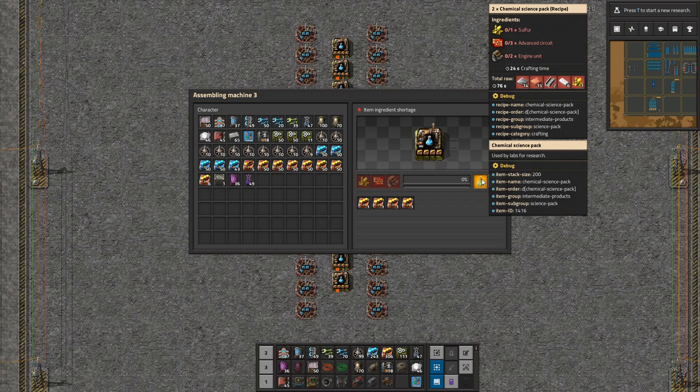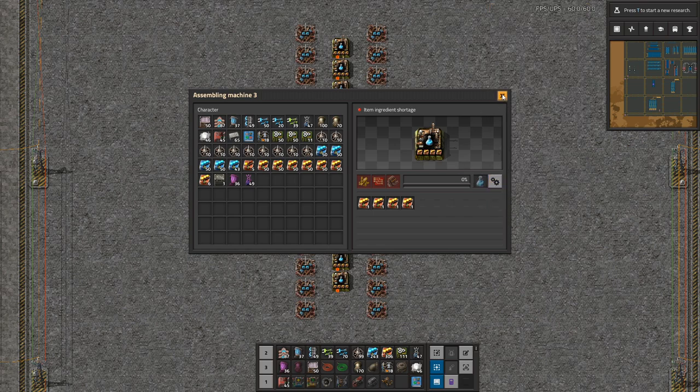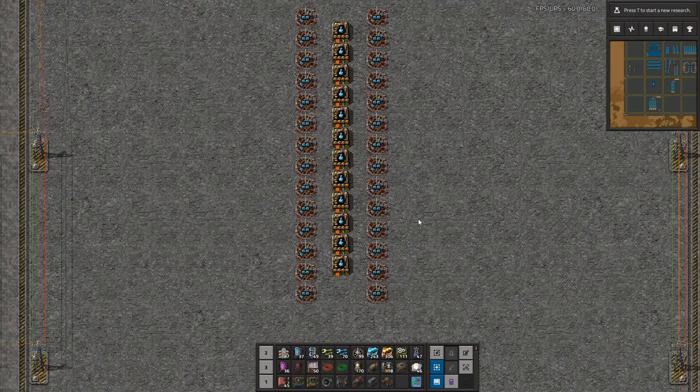Engines, on the other hand, are only used for blue science — the chemical science. You could say they're indirectly used for yellow utility science because engines go into electric engines, then flying robot frames, then yellow science. But that's not enough reason to bring them in on a train. Instead I'm going to bring in iron and steel by train and make the engines on site. Let's look at how many engine assemblers we need for one of these builds.